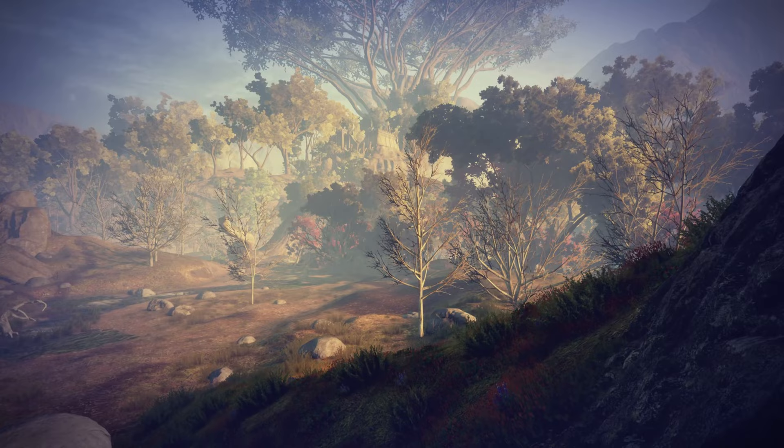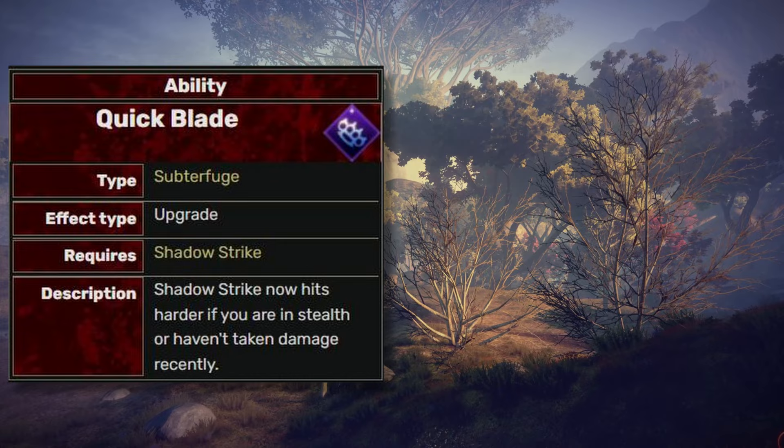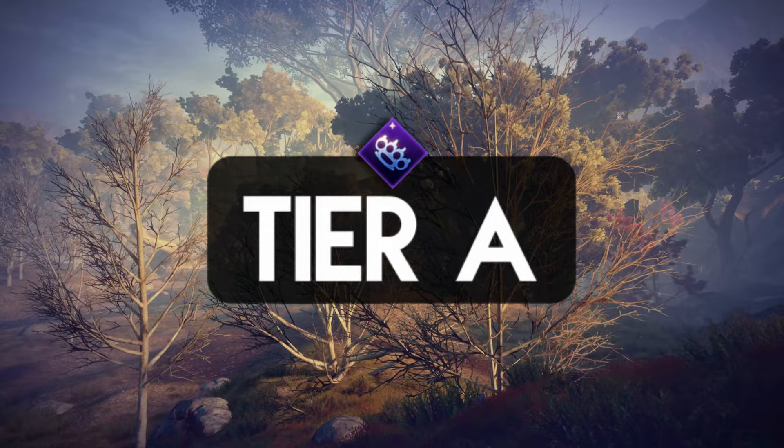Shadow Strike is definitely the ability every Rogue needs. The Quick Blade is a melee ability that hits harder if you're in stealth, while Long Shadow is a ranged ability that hits the target quickly. Both of them are amazing. Since it fits your playstyle no matter what kind of Rogue you play, I'll say it's on the tier A list.